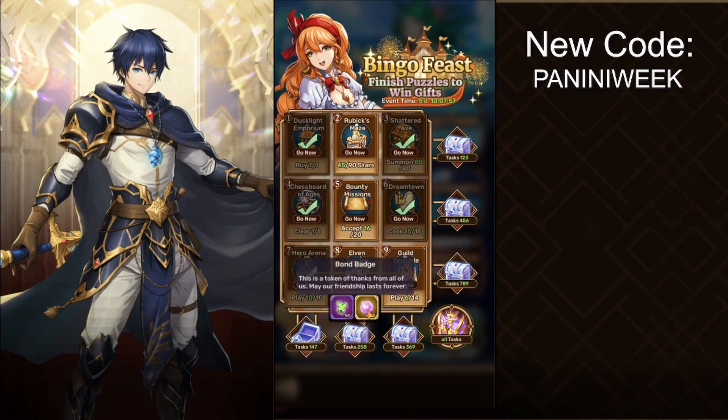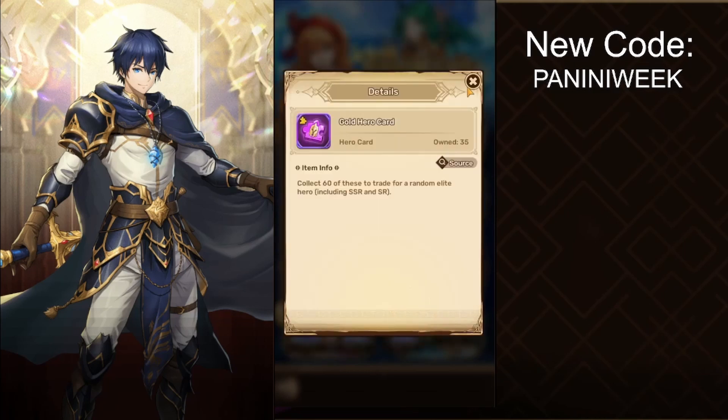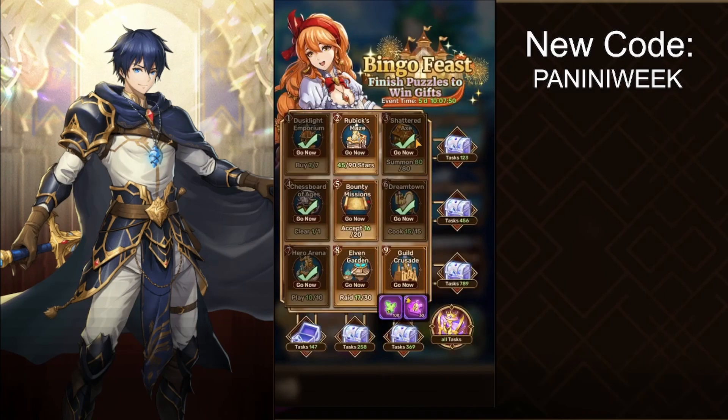We also get 300,000 bone batch and 30 golden hero card shards — if we get to 60 shards we can summon a random SSR unit. The grand prize is 2,500 diamonds, so it's definitely worth doing this quest, and as I said, it's all really easy to do as a free-to-play player.